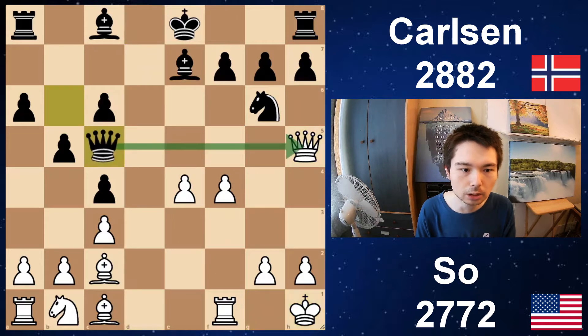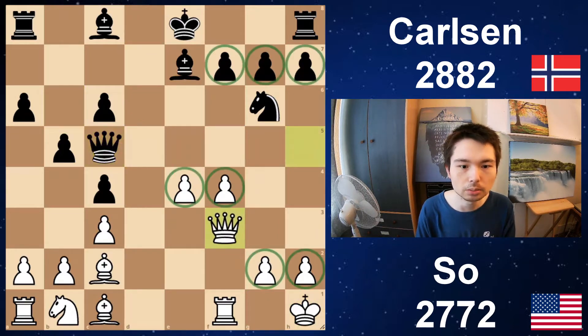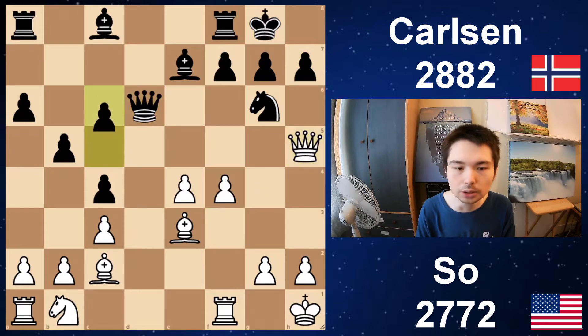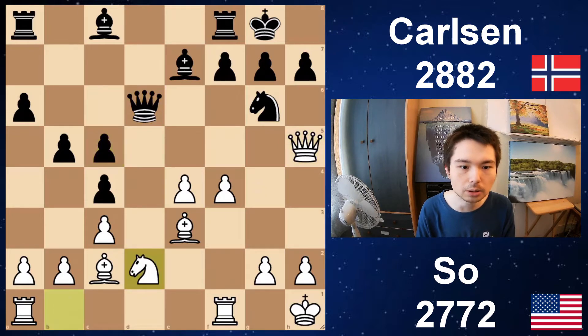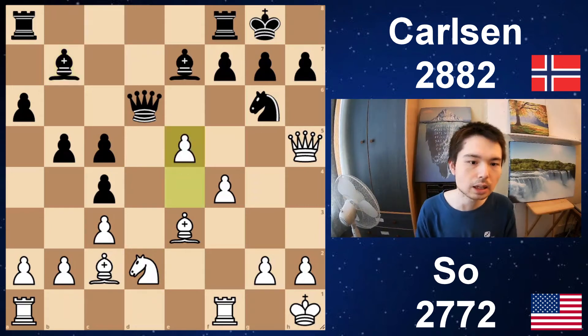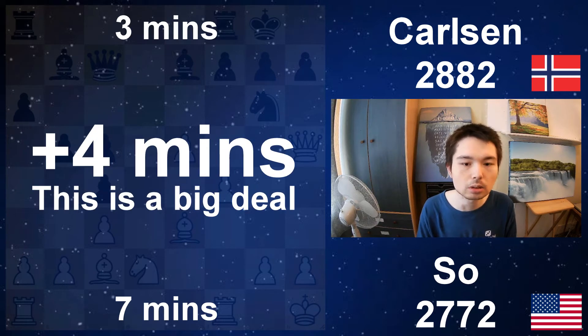Queen b6 check, king h1, queen c5 — a good move from Carlsen offering a queen trade, but no trade. Castle, bishop e3 — attack the queen. Queen moves back to h5. c5, so the bishop can come into the game. Knight d2, bishop b7. Wesley now plays e5, you attack the queen and the queen goes to c7. White has seven minutes, black has three minutes — he's got a good position and is up four minutes on the clock. That is a big deal.